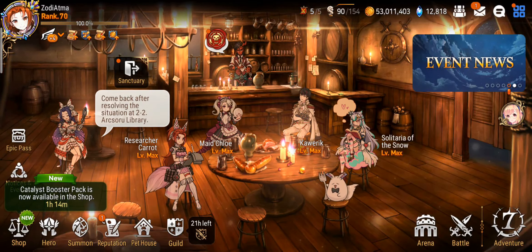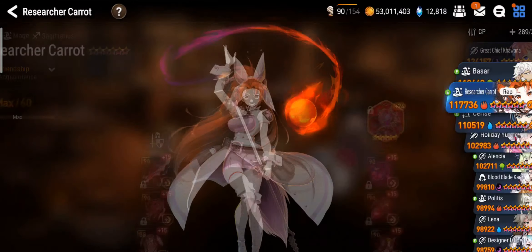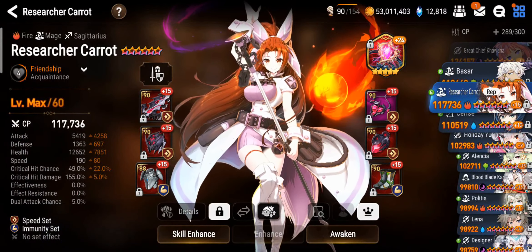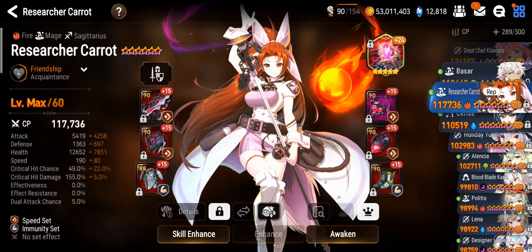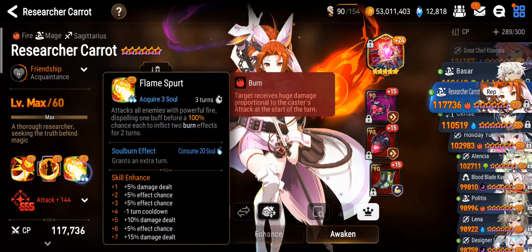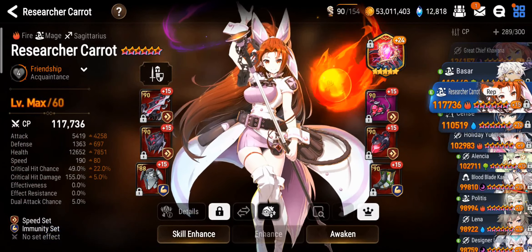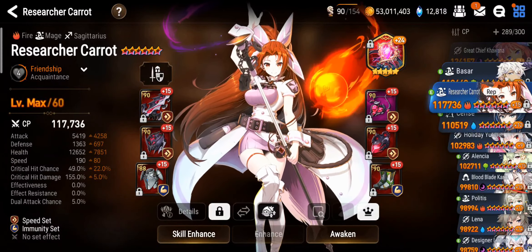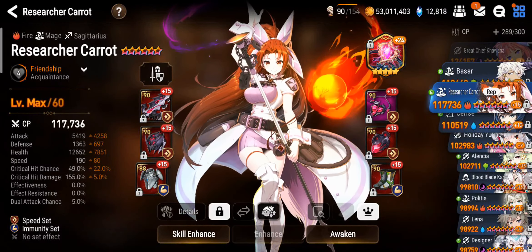Hey guys, it's Sody here. Today I'm very excited to be trying out the newly buffed up version of Researcher Carrot. So here's how I built her. I basically went for an attack focused build, simply because her damage mainly comes from her burns, and the burns scale off of your attack stat. So the higher attack you have, the more damage you do with her. Aside from that, I also gave her some survivability and speed.